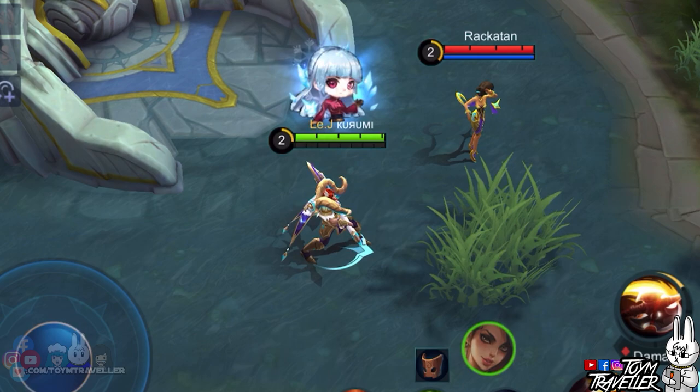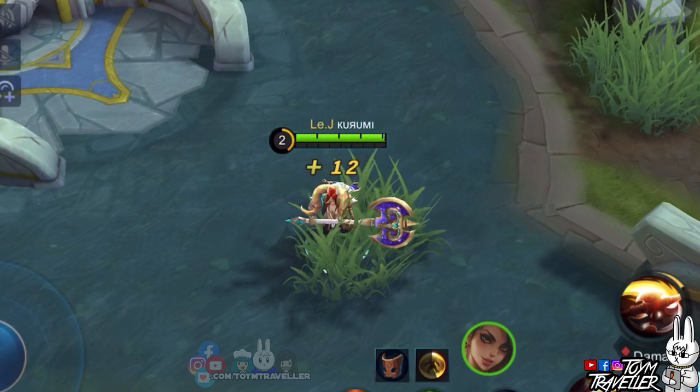First, we have Esmeralda. Esmeralda's first skill steals shield from nearby enemies. So it would be awful if you buff Esmeralda more with a shield from your passive skill in the bush.